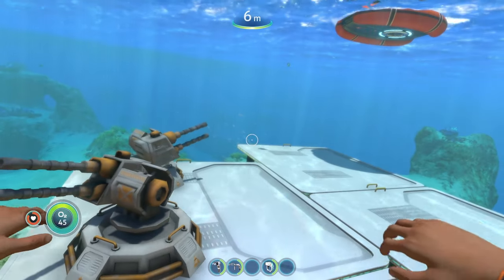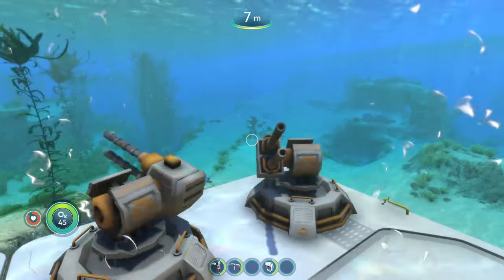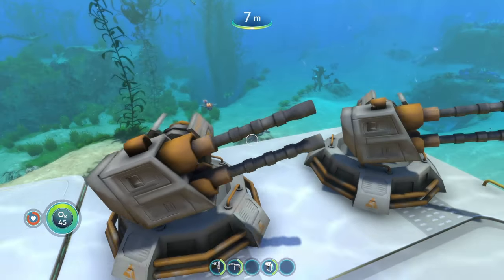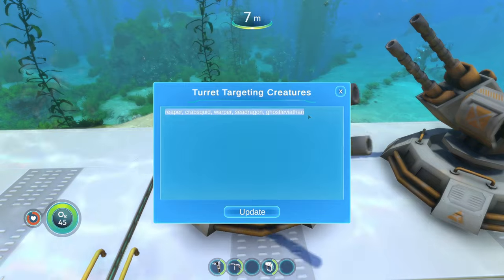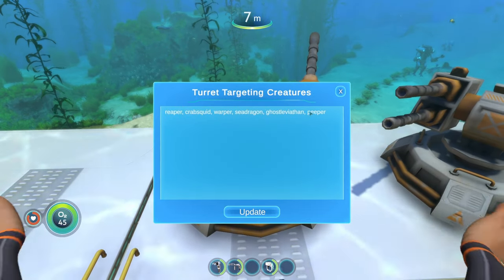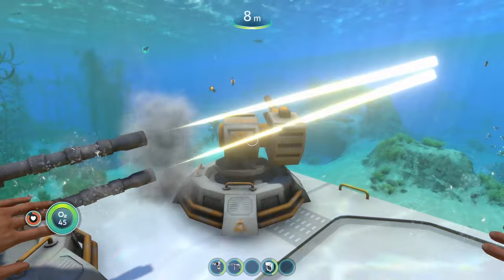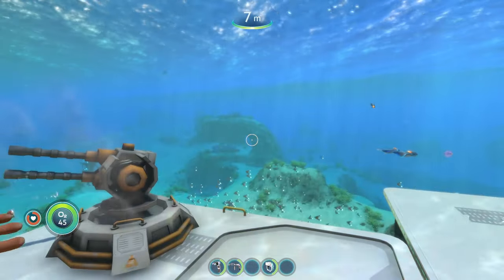Now the turrets have ammo and they're ready to shoot, but by default they're only programmed to shoot at a few things. To change what they target — and they can shoot at any creature in the game — look at the specific turret and press T to bring up the menu. You can edit which creatures you want that turret to shoot at. I made it target peepers just to test. Note that you have to program all turrets individually.